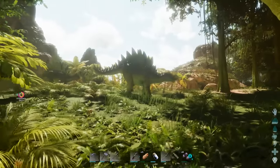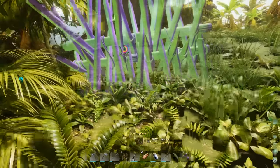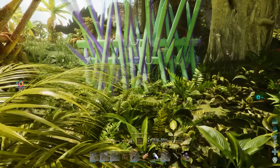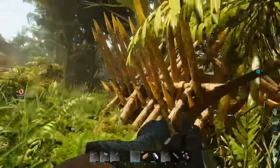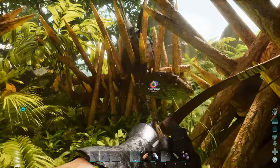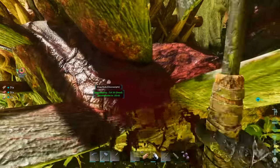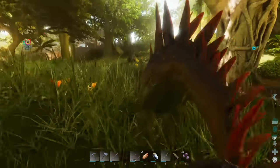You can do the same with stegos — if you have two adults and a baby, put the spikes down and hold down Q to stop it from snapping. Then grab aggro and let the stegos kill themselves on the spikes. Watch out for the tails because they could hit you back. When they're all dead, harvest the bodies, take the spikes down, then go off and claim the baby.